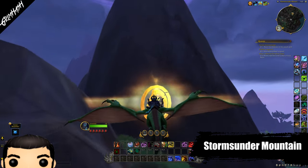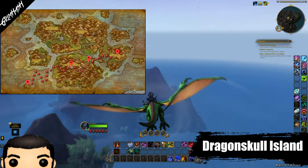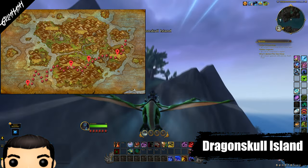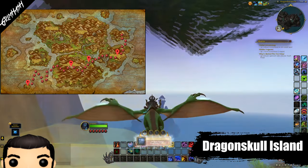Next up, Dragon Skull Island. The name is ominous, but this is actually a really easy one to get. Glide off the back of the mountain and continue to bank left and you will see a small island. Head to that island and amongst the trees, there is our Glyph.